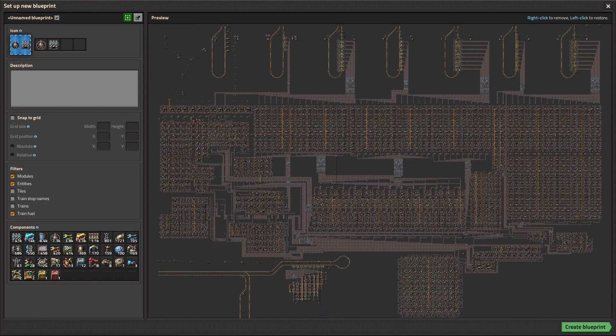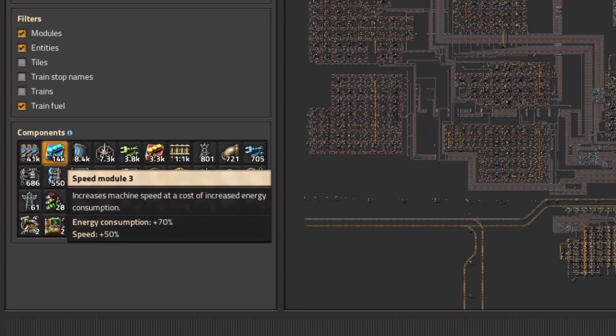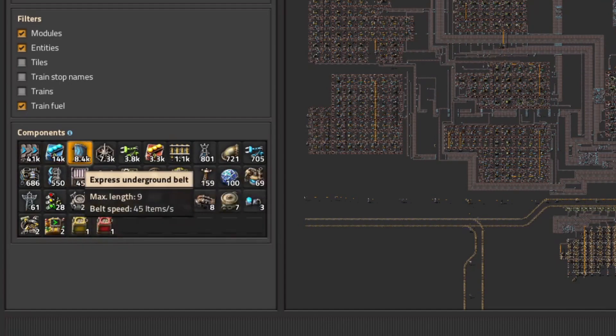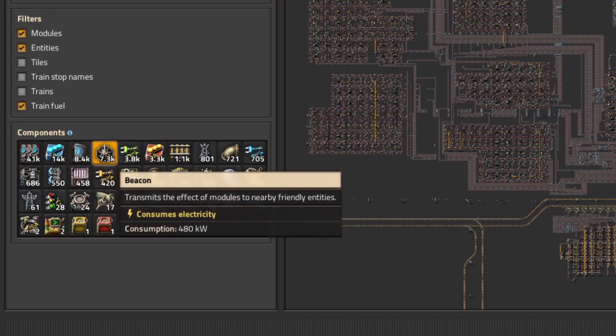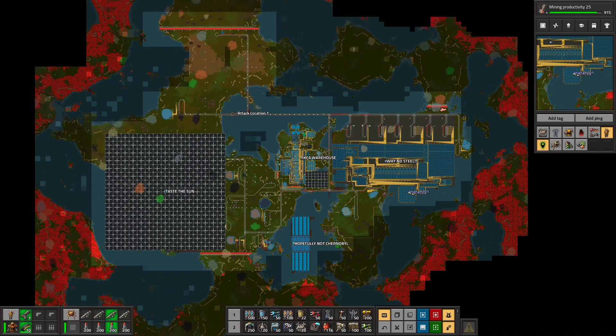Taking a blueprint of the whole factory — curious how many resources it took to build. The most used item is not beacon modules or speed modules — it's express belts, three times more than the speed modules: 41,000 express belts, 14,000 speed 3 modules. And don't get started on underground belts — those are the worst to craft for a mega factory. Only 7,300 beacons.